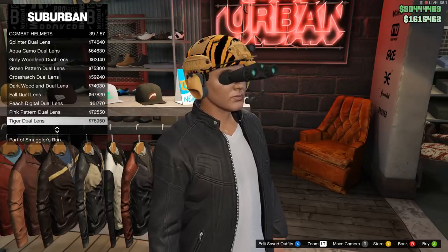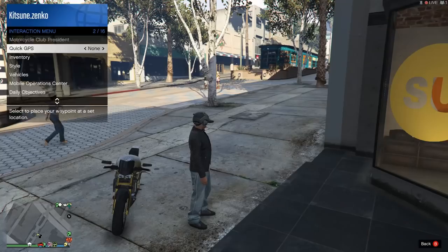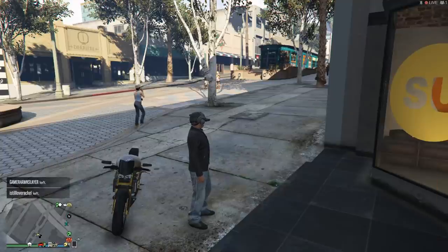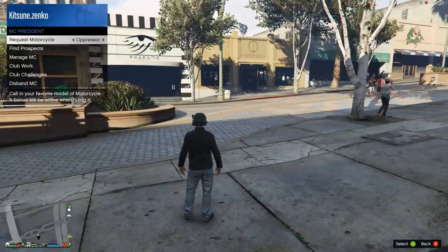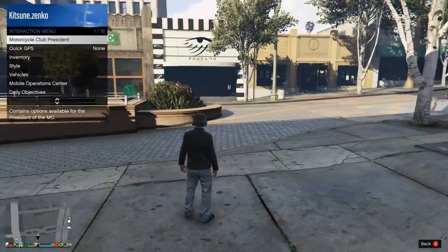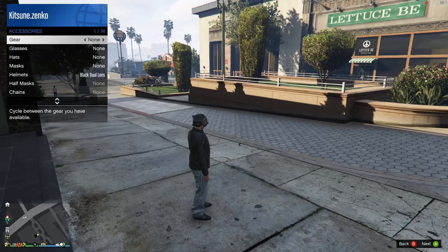I went ahead and bought both of them and then figured out how to turn these damn things on. These things are pretty darn cool but can be quite a faff to manage if you want to have them activated or not. To put them on, you go to your interaction menu, go to Style, Accessories, and then when you're in Helmets, scroll to your character who's wearing them.